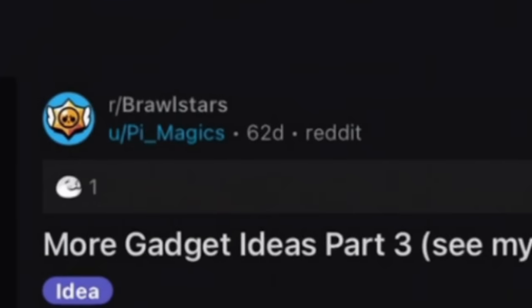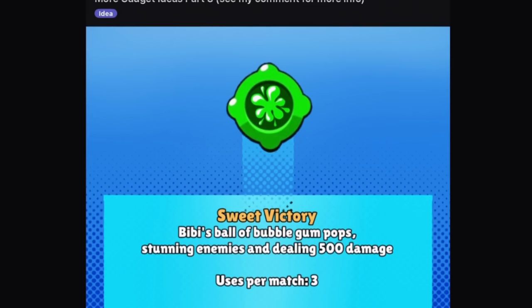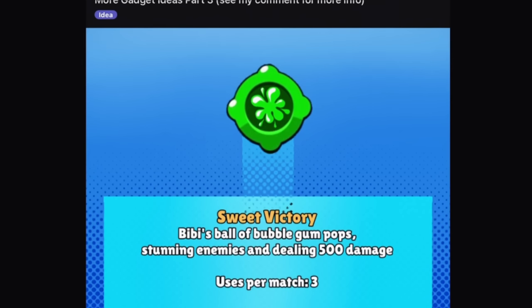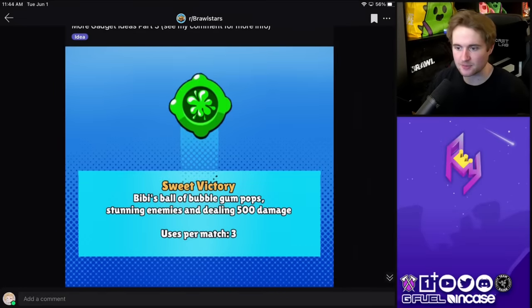Another post here by PIMagics. This one is for BB called Sweet Victory. BB's ball of bubblegum pops, stunning enemies and dealing 500 damage. So you have a little more usage from your bubble, you can catch people off guard, and getting a stun off with something like that would be really good for a brawler like BB.